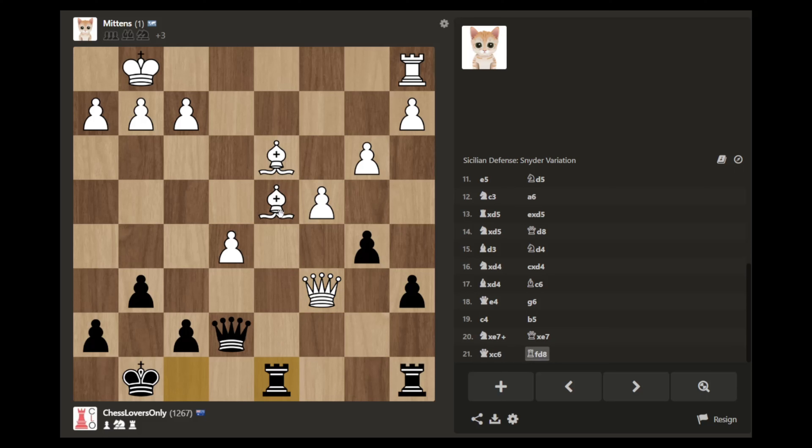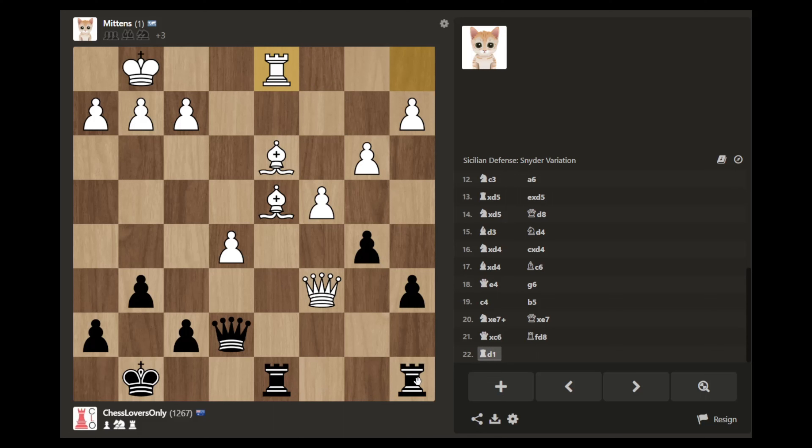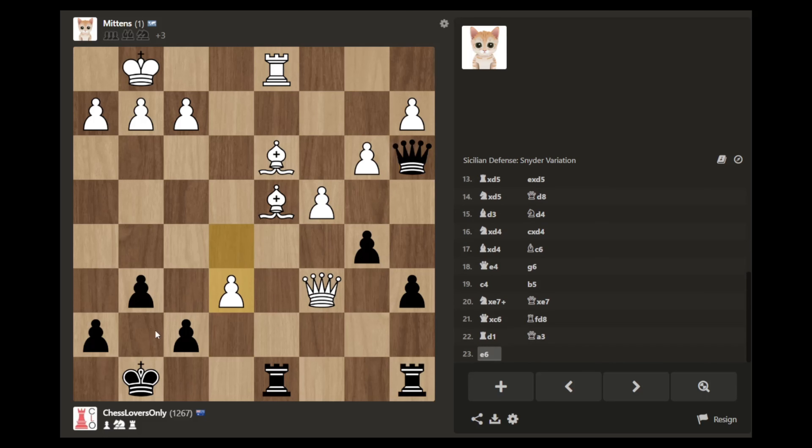How is it going to protect the bishop? It's going to take this pawn here, which really sucks. If I take the bishop, it takes my rook with check and then I can do some crazy stuff on the diagonal. What if I just try going in here? It's probably gonna check — exactly. It's just picking up pawns.